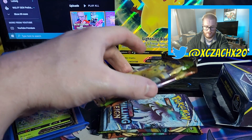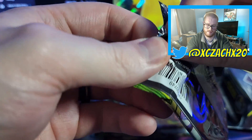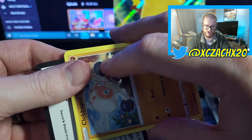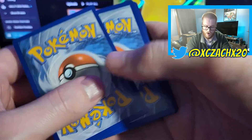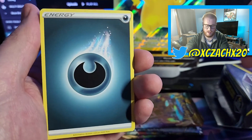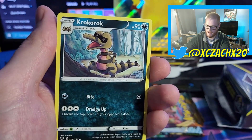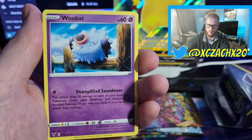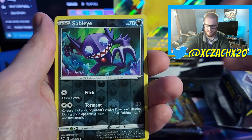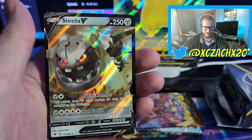So we have the Vivid Voltage, and then we will do the Darkness Ablaze, and then we will open up our last mystery box. What did you think about my strategy of only picking up the boxes I felt were lighter? Do you think that played into my favor? Or do you think the Shining Fates pack was just all luck? We have our Dark-type Energy, Galvantula, Aromatic Energy, Croconaw, Copperajah, Woobat, Talonflame, Charmander, Wooper, Sableye Reverse — I don't like the Dark-type reverses, they're barely noticeable — and a Steelix V. That's my third Steelix V out of Vivid Voltage.